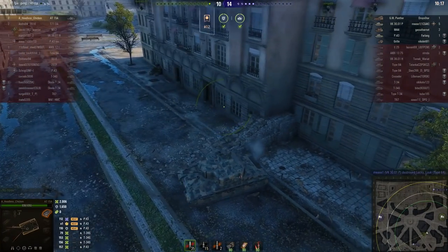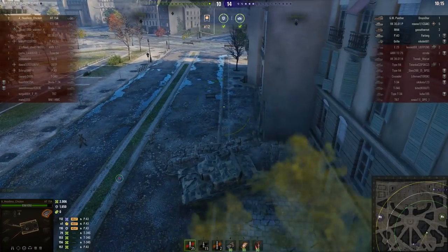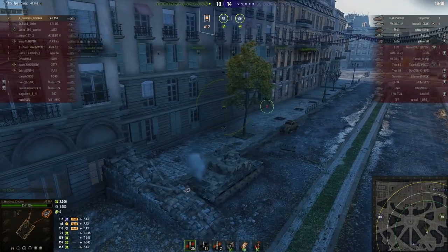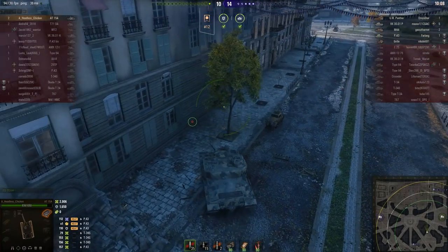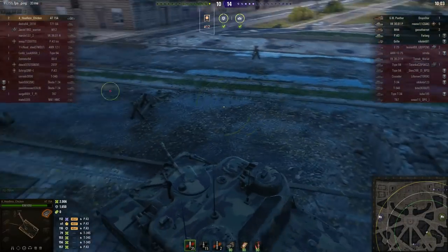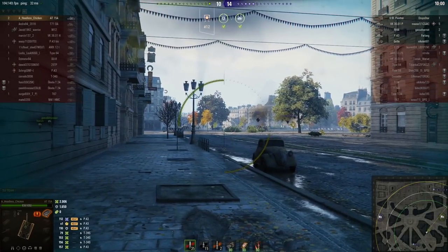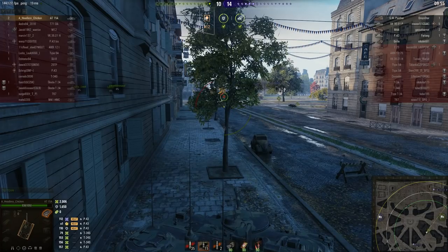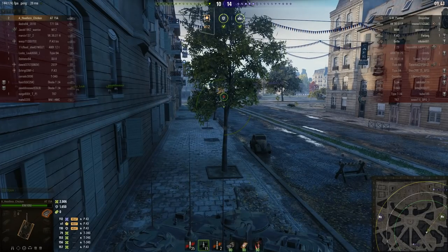A handy piece of rubble appears — almost as if put there for exactly this purpose. Good timing too, because headless chicken is now the last tank alive on his team. Since this thing has all the speed and maneuverability of a comatose brick, he'll want the enemy to come to him. To win, the enemy either has to kill him or cap — and the capture point is right in front of him. If they try to hunt him down, he's backed into a corner and can't be outflanked.